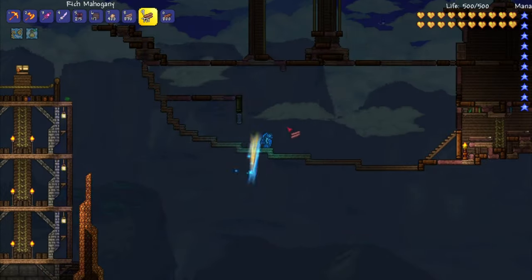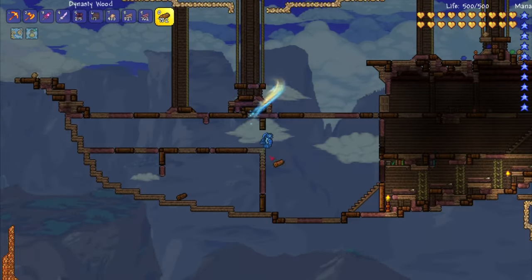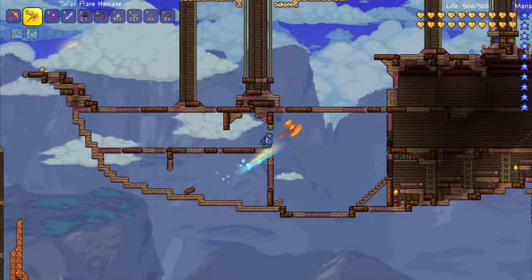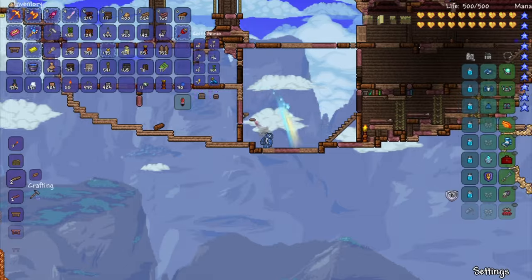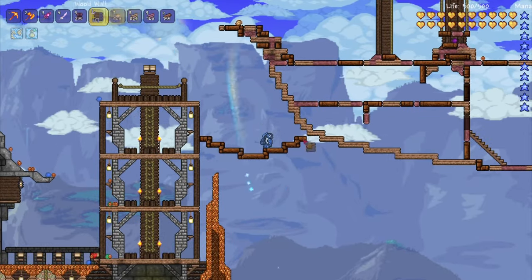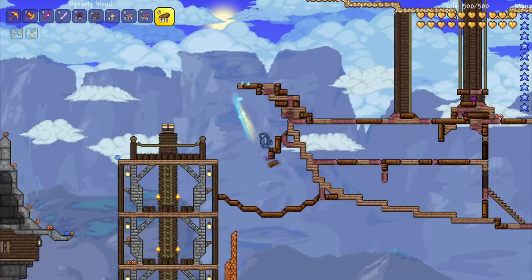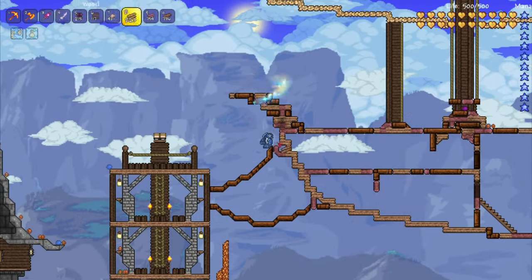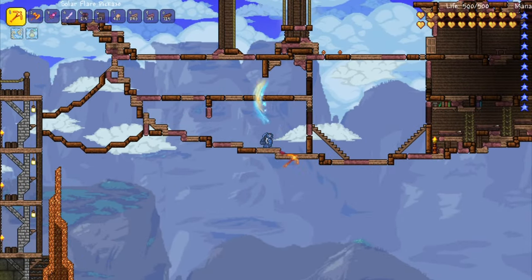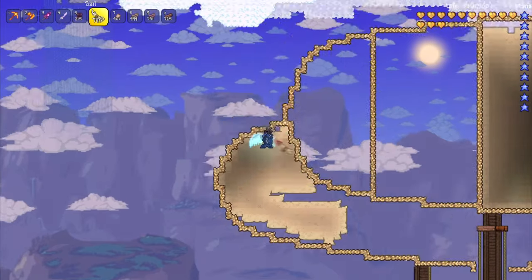I'll probably do another episode in 1.3.5 or whichever the next update is and finish off that biome. The base is pretty much going to be finished in the next episode, or at most two episodes. Here I go ahead and start working on the structure of the ship as well as a way to connect it to the base. I use dynasty wood to make the rope, and also dynasty wood, regular wood, and rich mahogany for parts of the ship — I figured that looked pretty cool.